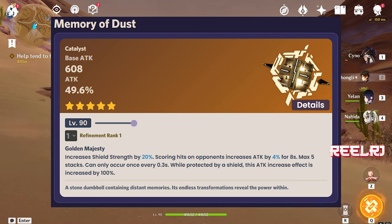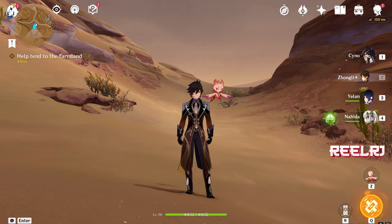Memory of Dust has a nice passive ability that will work on Baizhu: it increases shield strength by 20%, which helps because Baizhu is also a shielder. On hits against opponents, it increases attack by 4% for 8 seconds, max 5 stacks — we don't really want this passive for Baizhu. Also, while protected by a shield, the attack increase effect is boosted by 100%. I'm not sure the full passive will work well on Baizhu, but the shield strength increase definitely helps. Use Prototype Amber over this weapon.